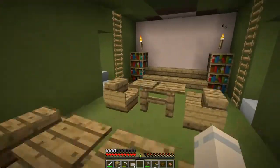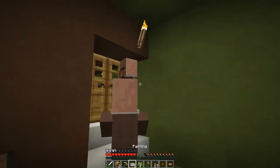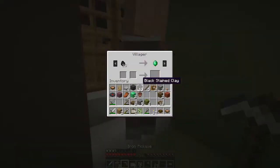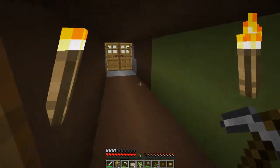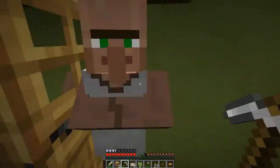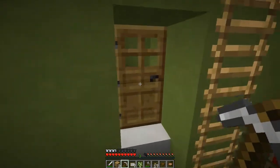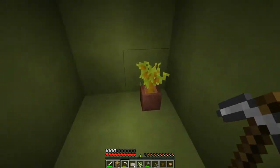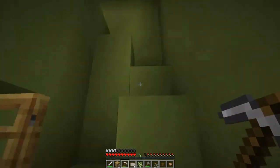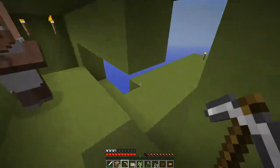There's a sapling! I'm gonna make a sapling farm for sure. Oh yeah, we have dirt. Acacia — they have all the saplings in here. What have I missed? Oh, I like this bit of music.